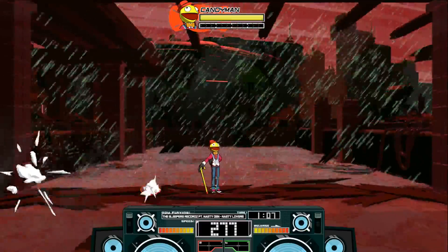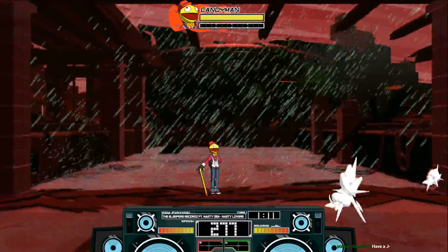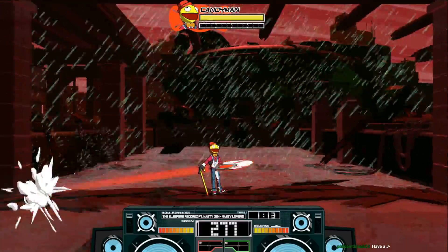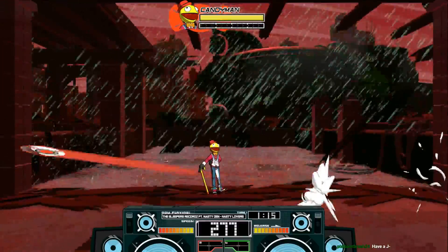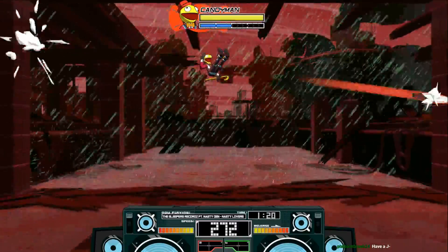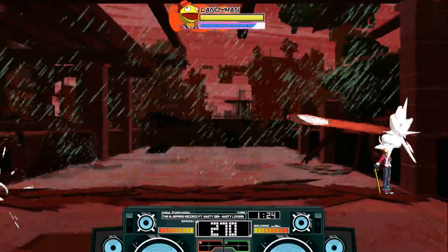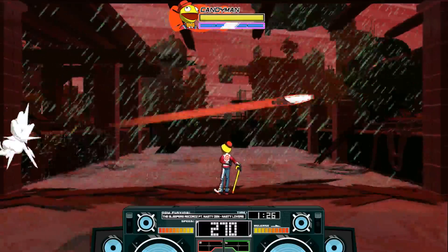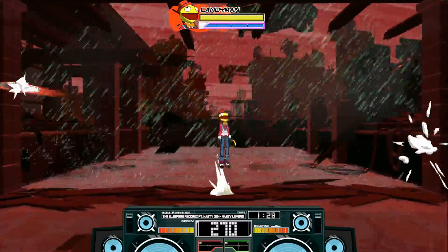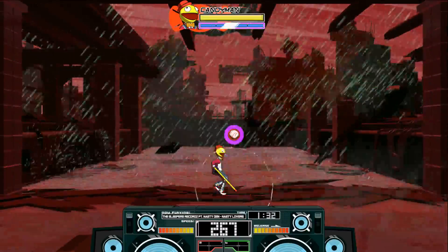Whoops, didn't mean to special there. But the angle doesn't change. Here is his down angle — it's a little tricky to get used to. This looks pretty scary seeing a Candyman just up there sending it down. It's just like, oh shit, which way do I face? Is it gonna come behind me or in front of me? That's a thing that Candyman can do.